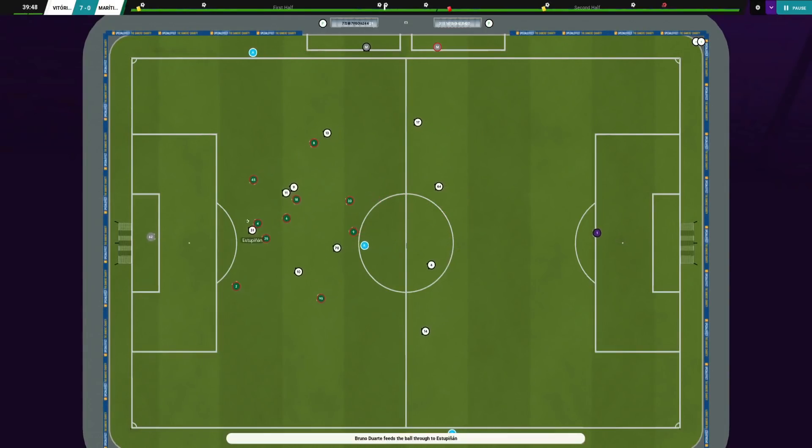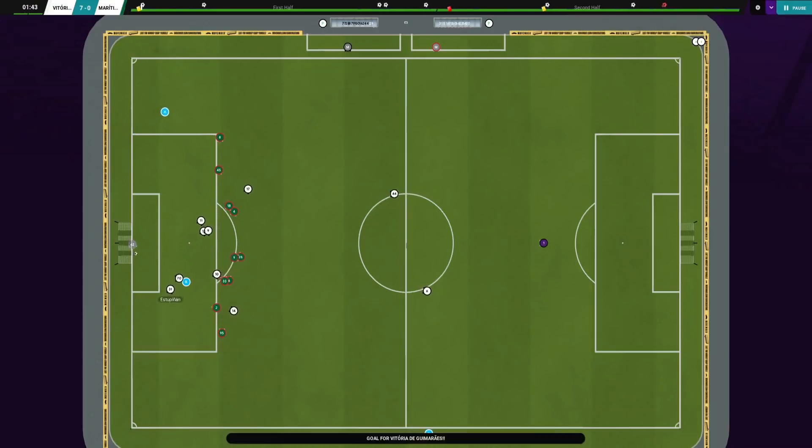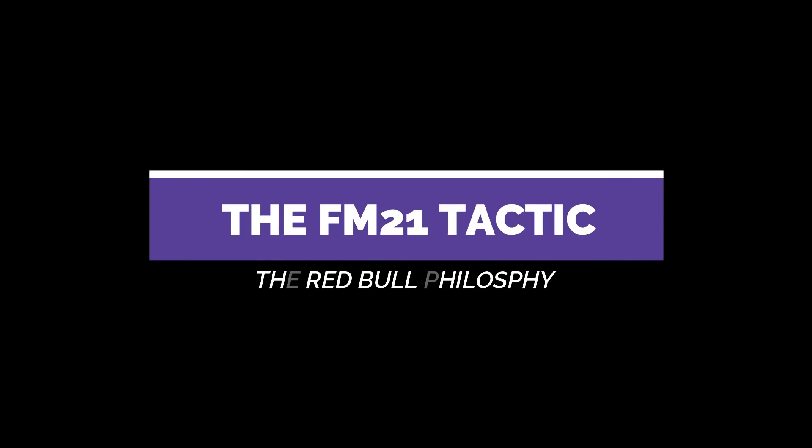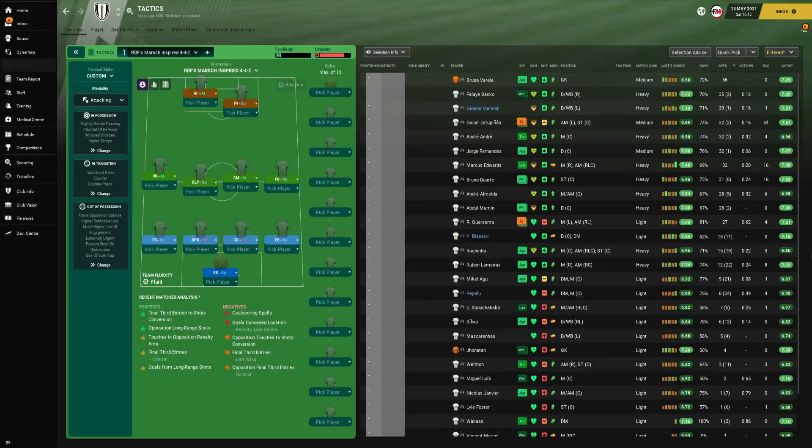We'll now head into Football Manager to check out the tactic and the results. Here we are — and the skin is created by Presec, link in the description; a big shout-out to him and his YouTube channel. This is the RDS Rose-inspired 4-4-2 — we could have called it the Red Bull tactic, but here we are with the 4-4-2.